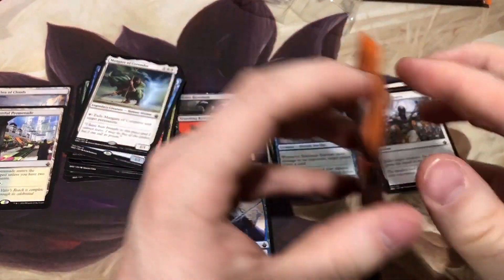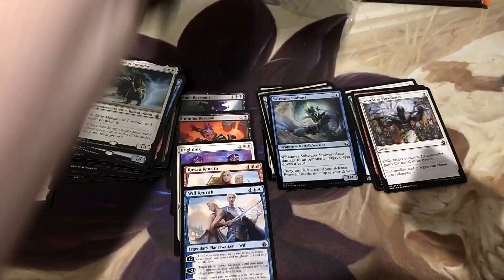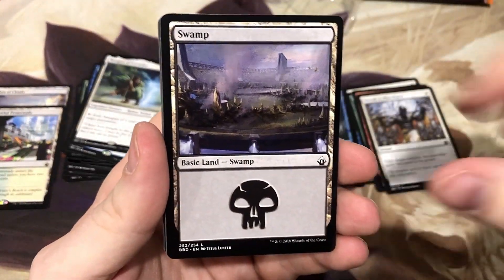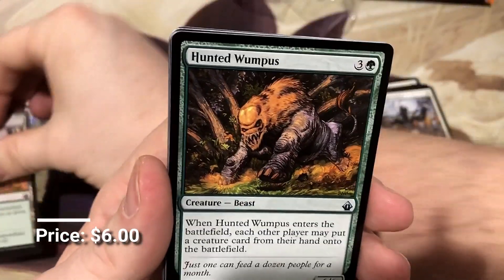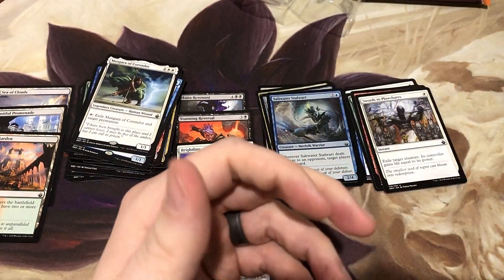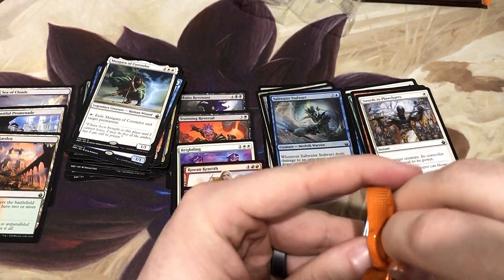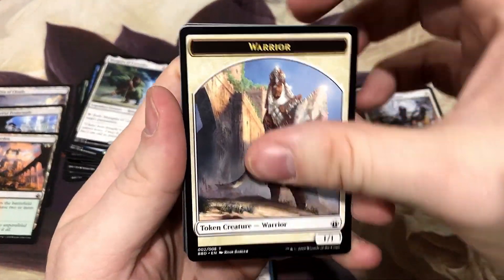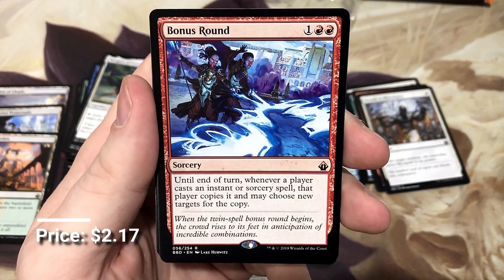Just so much fun to open — that's why people are paying the premium. We got the Spire Garden — another of the dual land cycle, so we've got three of the five. I think we're missing the two most expensive ones: Morphic Pool is certainly the most expensive, and Luxury Suite is the second most. Black-red — that makes sense. And a non-foil Bonus Round — these cards are so good, so powerful. Every single spell.